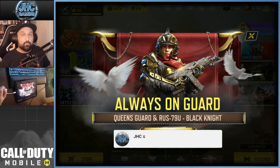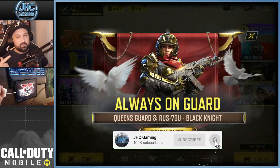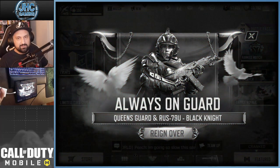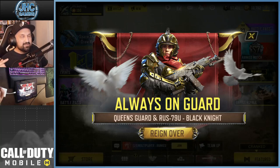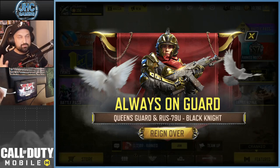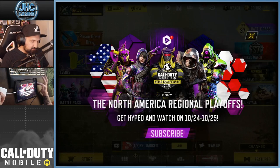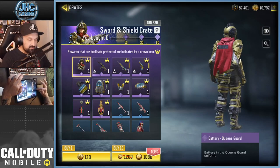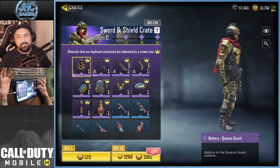Hey, what's up guys, Johnny here back with more Call of Mobile. Today I want to talk about this crate we're gonna open — by the way guys, stop throwing EMPs at me please, this is very annoying. Always on guard. There's a brand new Queen's Guard battery skin, but something else in this crate that could be seen as heavy pay-to-win material, and we're gonna look into it because I don't see a lot of players talking about it but it's pretty serious.